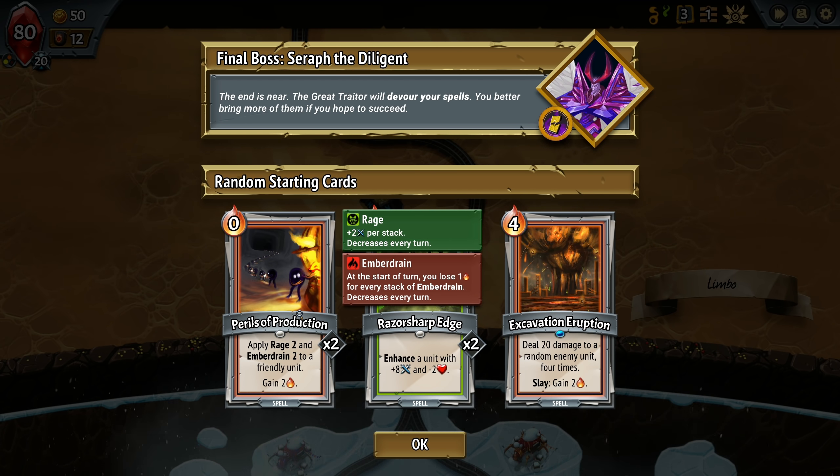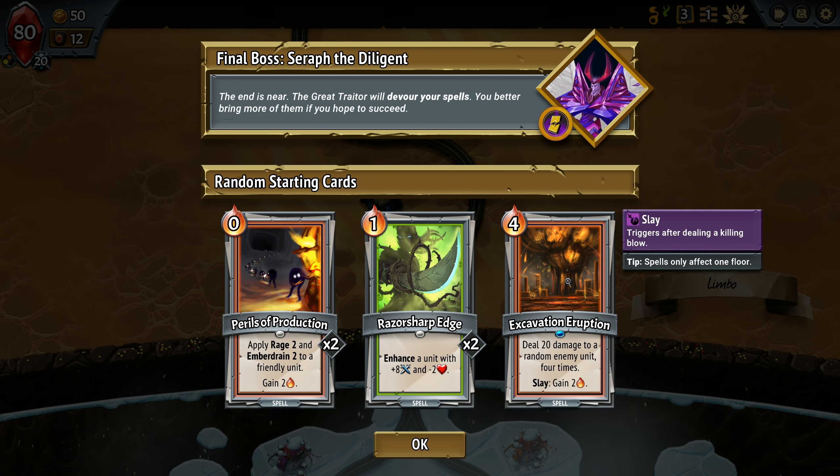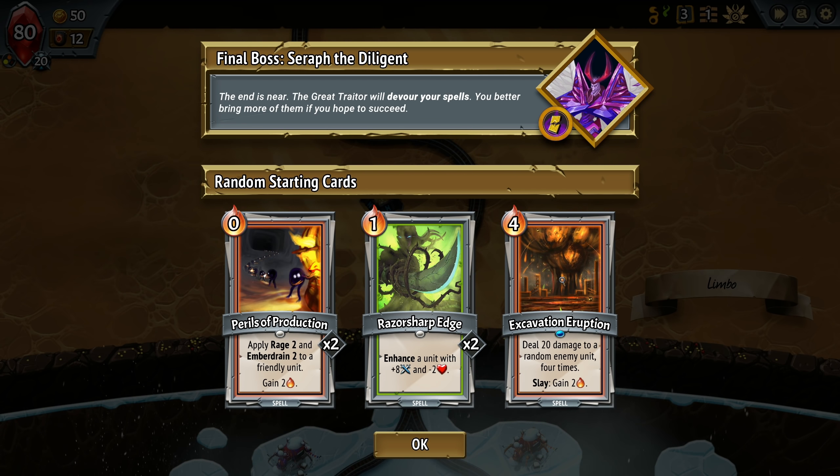Apply rage to an ember drain too, to a friendly unit. Don't love that. Excavation eruption, cost of 4: deal 20 damage to a random enemy unit 4 times. If you slay, you get 2 energy. So I can't even play this.